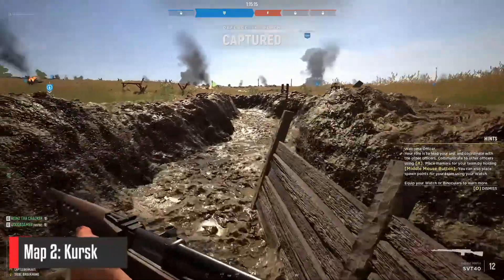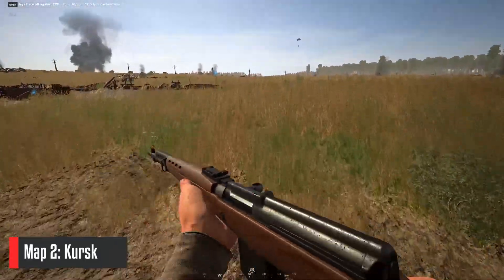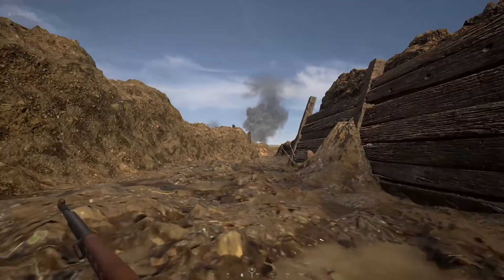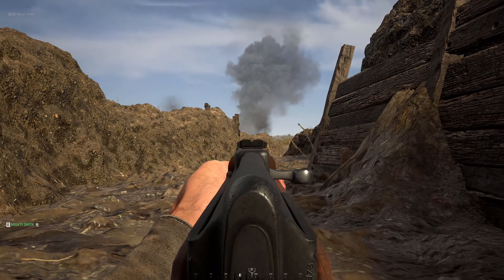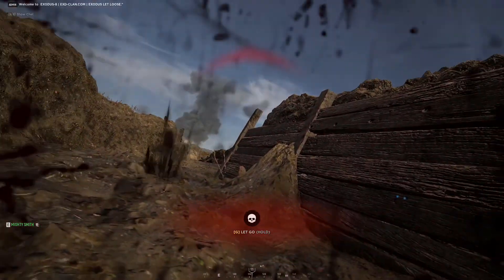The second map is Kursk. This map is very different from Stalingrad — instead of an urban environment, this map is an open countryside map. It's kind of similar in gameplay style to the already existing countryside maps in France. However, in graphical style the map does look different and gives it another atmosphere compared to the maps on the western front. Especially with the new Soviet faction, it gives Hell Let Loose another flavor. Overall I'm excited about the new maps and had a lot of fun playing on them.